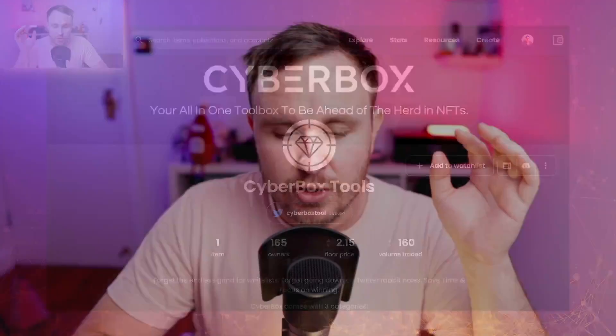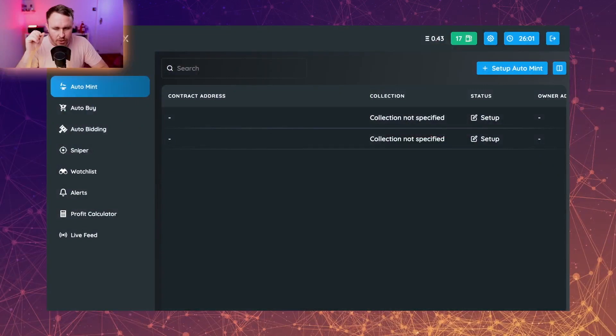What they're actually releasing this time is they're expanding on that repertoire - expanding on that collection of tools. I've been given a look at what the devs are actually working on right now because it's going to be releasing soon. So with the auto mint, the way the auto mint would work is you'd go up here and hit set up auto mint.